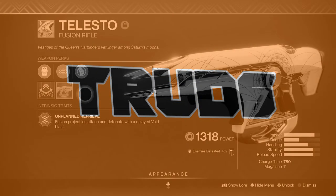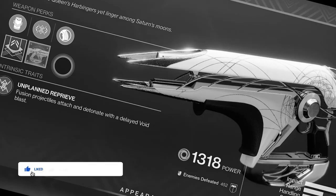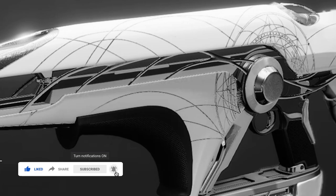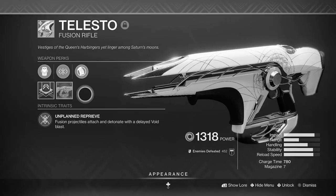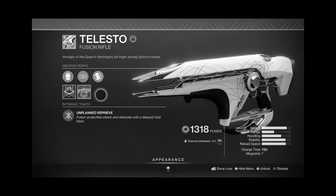God damn it Telesto, you've done it again. You're always breaking the game one way or another with your stupid crystals. First it was infinite supers, then it was the blind well energy skip, and now you make warmind cells? Unbelievable.